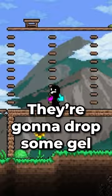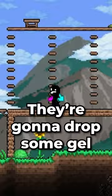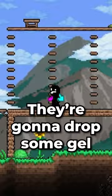Let's go do some stuff now. Go ahead and kill a few slimes — they're going to drop some gel. You can craft torches with gel and wood. And when you hold shift on your keyboard, you can immediately pull them out from anywhere in your inventory and place them on some walls.